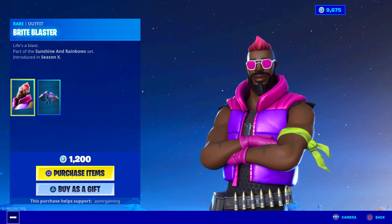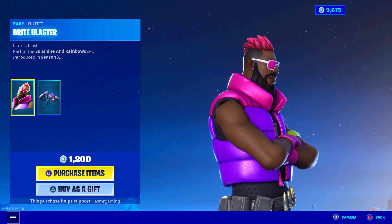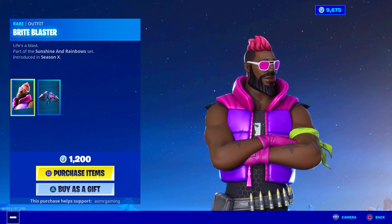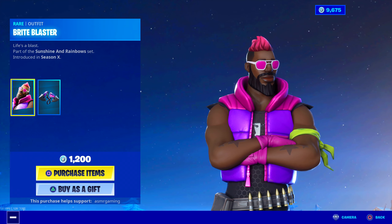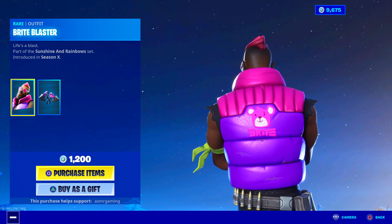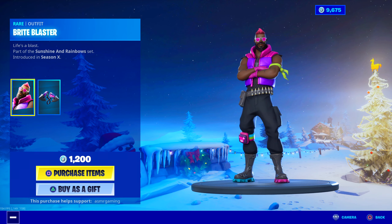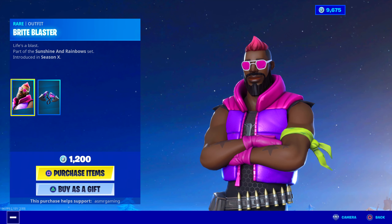More details: he has star tattoos on his arm, which is pretty cool. Not a lot of Fortnite skins have tattoos, so whenever a skin does, it makes it kind of unique. He also has a dog tag necklace, and on the back of his jacket it says 'Bright A.' I kind of feel like picking this one up. Life's a blast — Bright Blaster. Good name. 1,200 V-Bucks, not bad for a new skin.